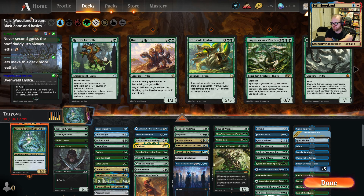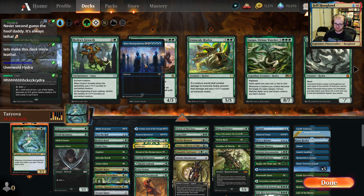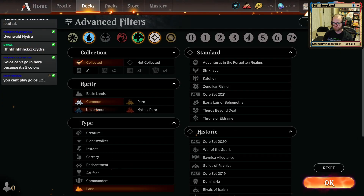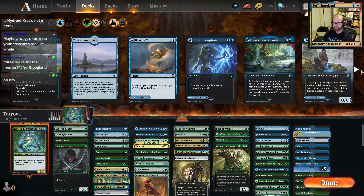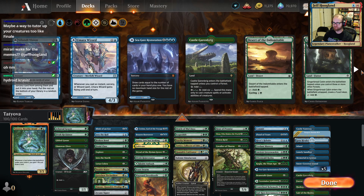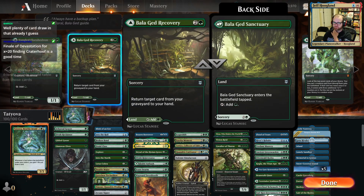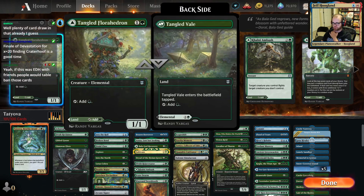I don't think I want to play Golos — I think Golos is kind of sweaty. I'm going to cut Mass Manipulation because, like, Agent of Treachery — I think Mass Manipulation is kind of sweaty and icky. Those are cards I currently just don't really want to play because I think they make the game less fun. Oh, you can't play Golos. Good call. Any utility lands or dual lands that we missed? Bala Ged Recovery is pretty good, probably worth playing. Florahedra might be worth playing too, actually.